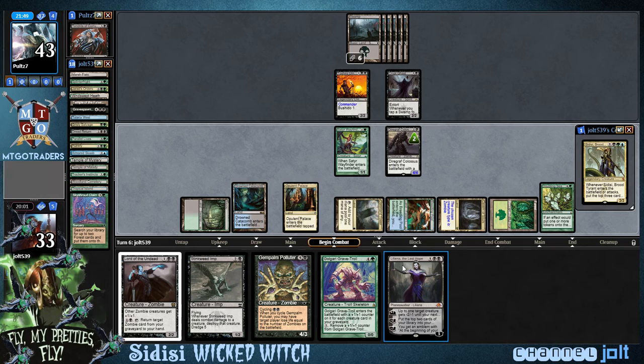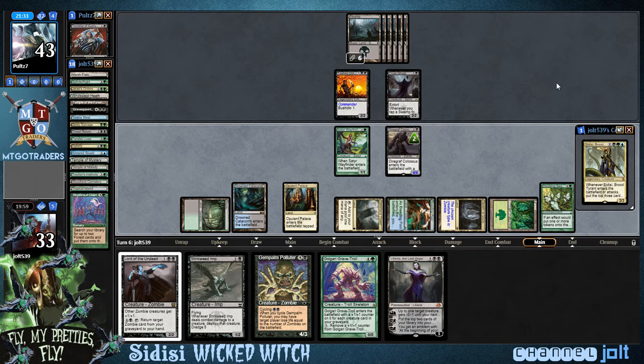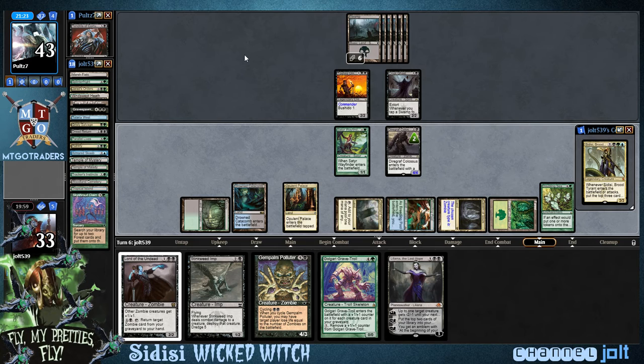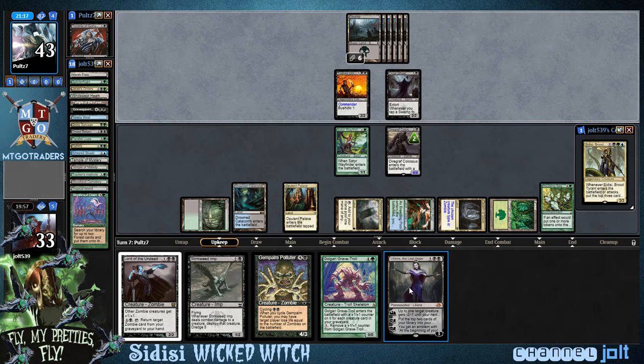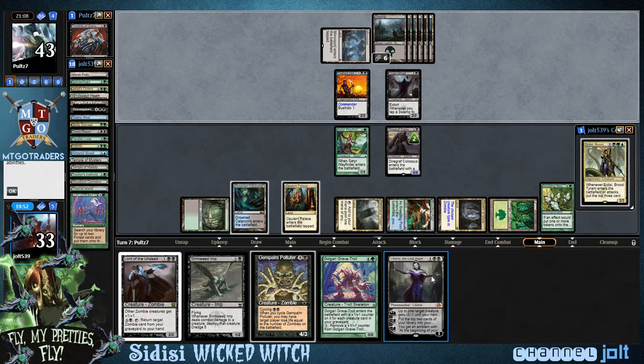What we may do is get down Liliana next turn. CDC is going to cost six, so we can cast Liliana and Lord of the Undead, get the zombie trigger off Diregraf Colossus, and get a 2/2 black zombie onto the battlefield. I think I like getting Liliana down because it starts putting some pressure when we get to the Liliana ultimate. I picked up Liliana — I have a Ghisa and Geralf deck too. I mainly picked it up because I've been working on my Soul Tie Modern deck. Liliana is a lot of fun to play with.